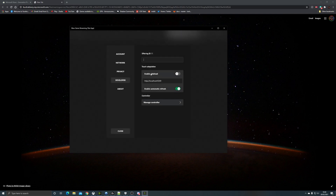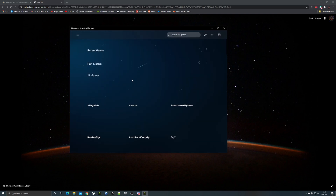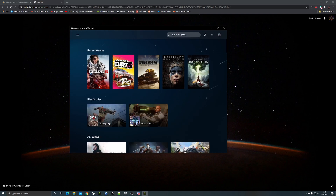It will say that you need an offering ID. The offering ID is in the description, but type 'xgpu test' and hit enter. You'll notice the background change, and suddenly you have an interface that looks very similar to xCloud on Android.